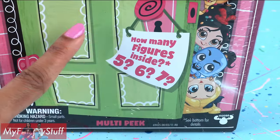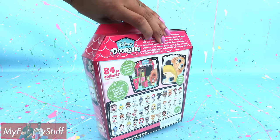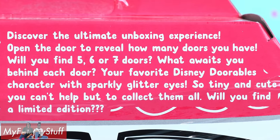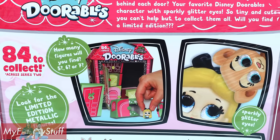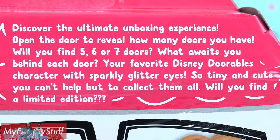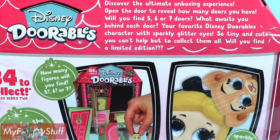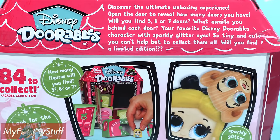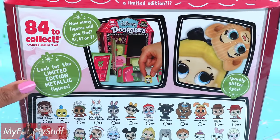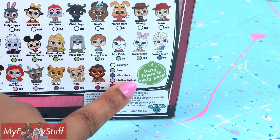This is the multi-peak; it has 5, 6, or 7 figures inside. On the back of the box, it says: Discover the Ultimate Unboxing Experience. Open the door to reveal how many doors you have — you will find 5, 6, or 7 doors. What awaits you behind each door? Your favorite Disney Doorable character with sparkly glitter eyes. Will you find a limited edition? There are limited edition metallic figures, and at the bottom it says there is a fuzzy figure in every pack.